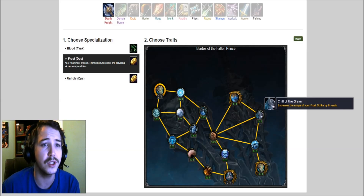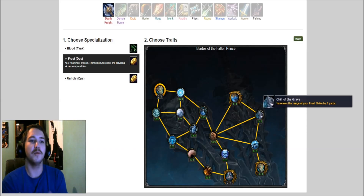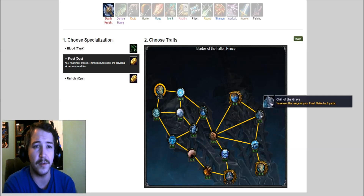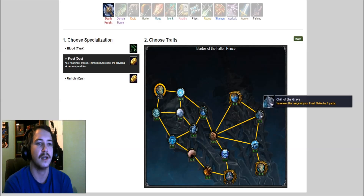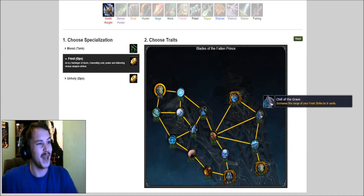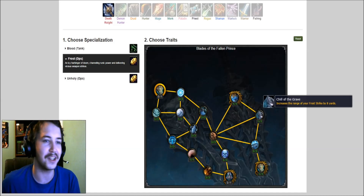Children of the Grave: increase the range of Frost Strike by eight yards. Wait, wait, wait — so you're telling me we're gonna be able to cast Frost Strike from like eight yards away? I can't remember if normal melee abilities have like a five-yard range — add on another eight, so it's gonna be like 13 yards maybe. That's gonna be nuts. People are gonna be so pissed casting Frost Strike from a distance — hunters and stuff are gonna be pissed. That's gonna be funny as hell.